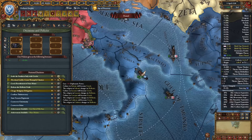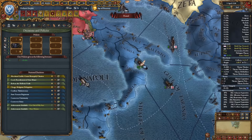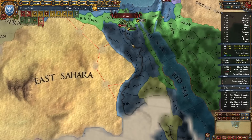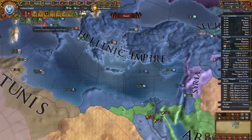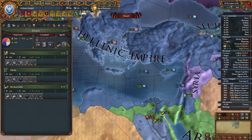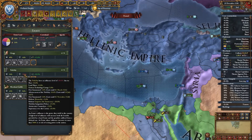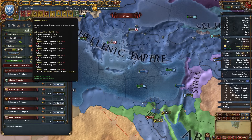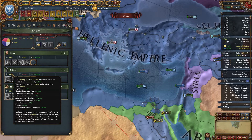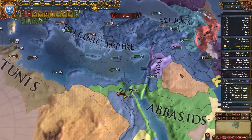Let's click this and change the culture and religion as well. I see Ethiopia had fun with Abbasids too. We have an ongoing disaster: Aristocratic Coup — because of 100% nobility influence. If we get above 60 loyalty it won't spread any longer, and we have 72% equilibrium, so I'm not even going to pay attention to this.